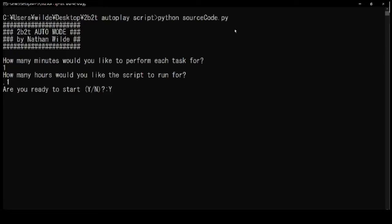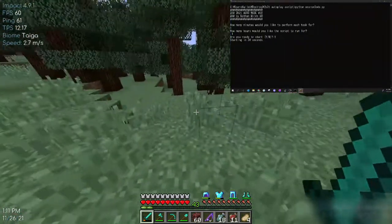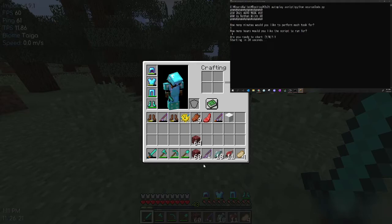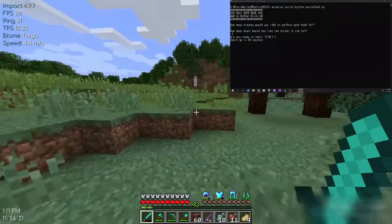Then it'll just ask if you're ready to start. I'm ready to start, so I'm going to enter yes. This is going to start in 30 seconds. So you go into Minecraft, make sure you're all good, make sure you have food in your hotbar, make sure your sword is in position 1 and your fishing rod is in position 6. And then you're good to go.